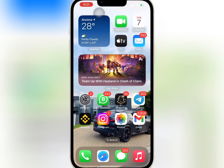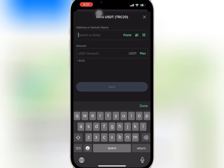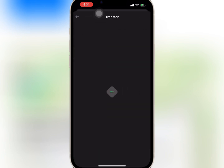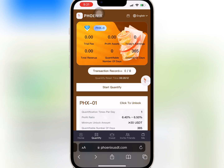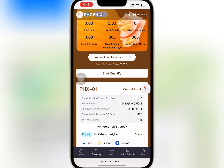Here I will copy the USDT address and go to my wallet to do the deposit. I'll paste the USDT address and enter the amount I want to recharge and confirm it. When I'm done I'll go back to the website and wait for some time — it is successful.